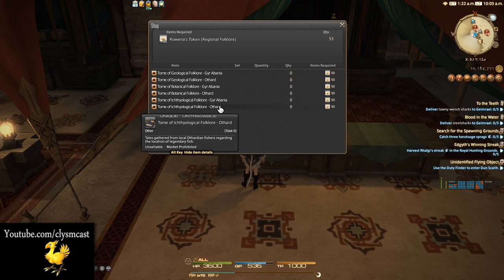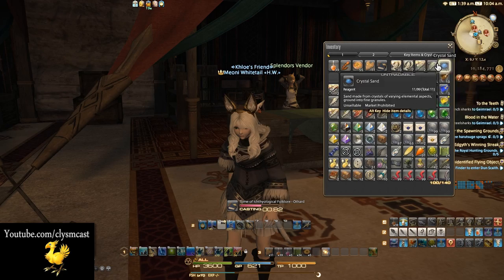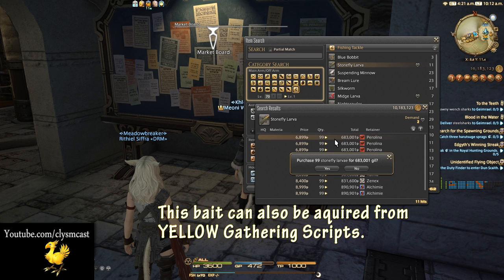This is actually at the bottom of the list. This will unlock a variety of fish that can only be obtained with this book learned, so open your inventory and learn the book by right-clicking and pressing use. Now onto the good bit. You need to get yourself some Stonefly Larva, which are expensive — on my server a stack of 99 will cost you around 600,000 gil, which works out to roughly 6,000 to 7,000 gil per lure.